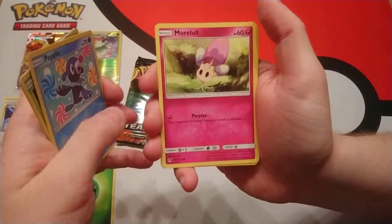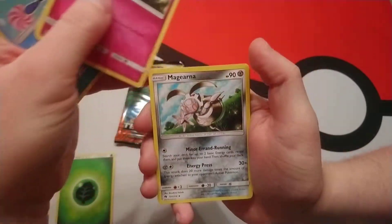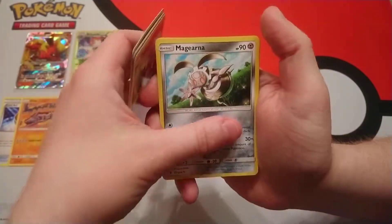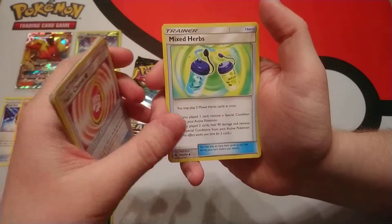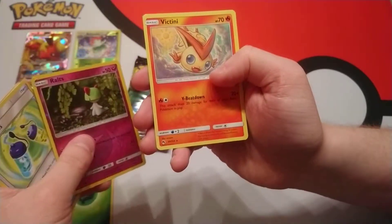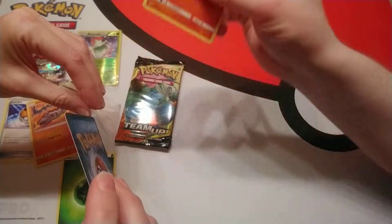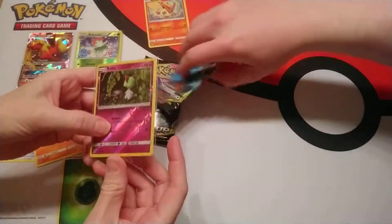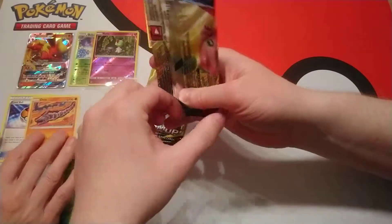We have Surskit, Popplio, Morelull, Magearna. Fairy Charm. We have Mixed Herbs. A Reverse Holo Ralts. And the rare is Victini. Is this Victini the one that's used competitively? I'm going to put that there — I have a feeling it is. If it's not the one that's used competitively, feel free to butcher me in the comments.